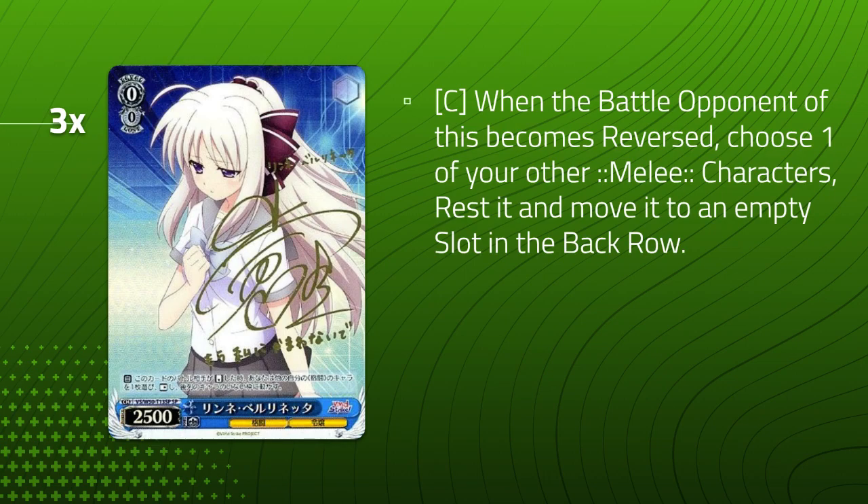Moving to our next card: the Rene Clean Cut from the trial deck — 2500 vanilla clean cut. That's actually fine; it's enough to snipe somebody's support card. We're running a bunch of Rikkis so we can make really aggressive early plays and have safe going-into-level-one turns. 2500 clean cut is fine — some new sets still run these. It's also our blue fix.